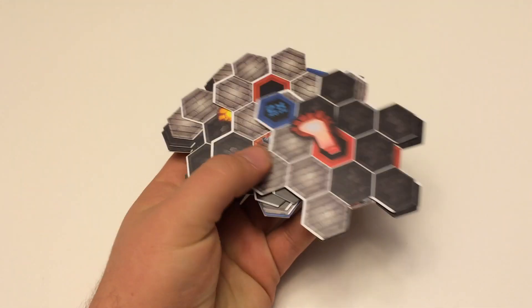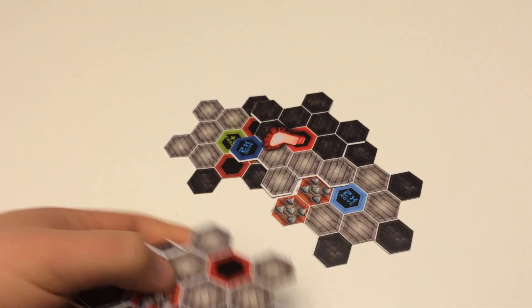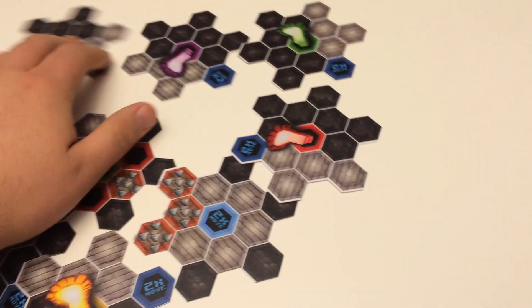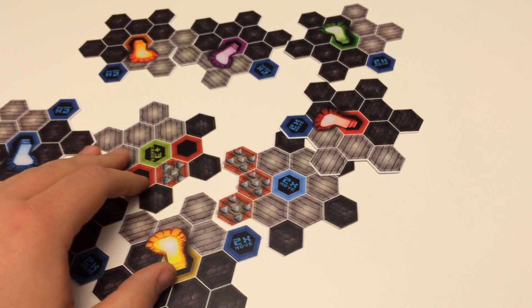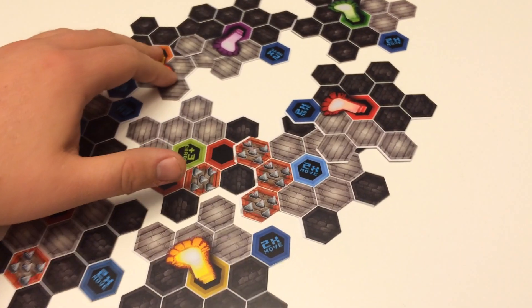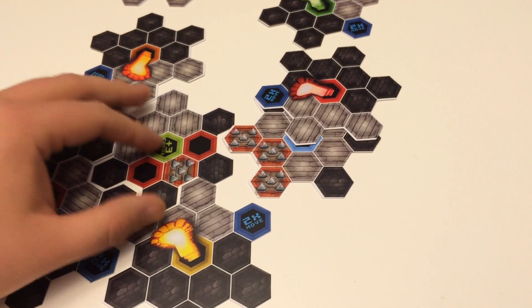For setup, you'll take the nine invader mats and place them out randomly. The rulebook says to shuffle them up and then plug them in however you see fit — one center one and two on each side, or whatever the math turns out to be. It's kind of like Twilight Imperium where you can set it up differently every time, which gives you a lot of replayability and it's pretty exciting.